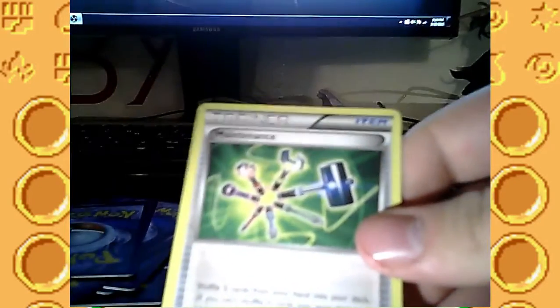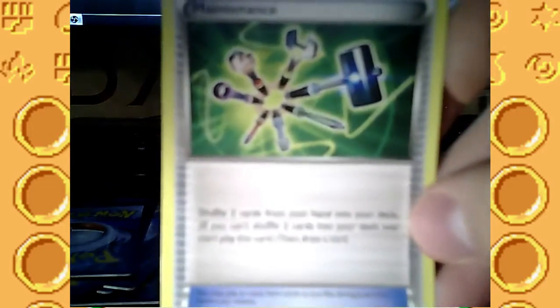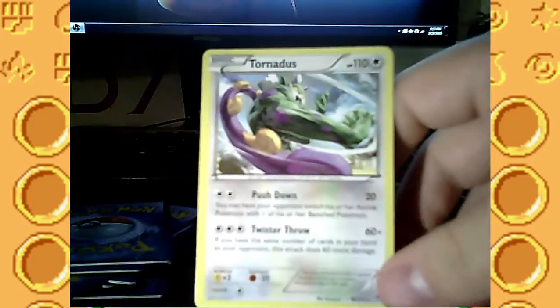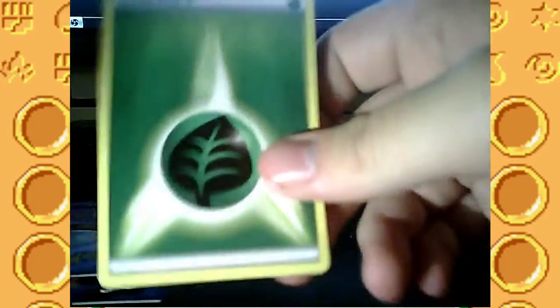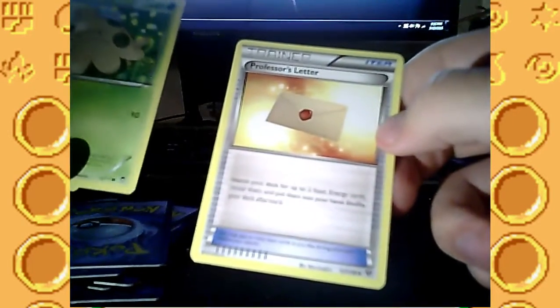Potion — heal 30 damage from one of your Pokemon. More Fairy Energy — always could use that. Maintenance: shuffle two cards from your hand into your deck, then draw a card. Tornadus, 110 HP — this is a basic card so I can instantly put it down. I haven't used it too much honestly; I've just been using Eevee and Sylveon and Leafeon, sometimes Victory Bell. Grass Energy. Professor's Letter: search your deck for up to two basic energies, reveal them and put them into your hand, shuffle your deck afterward. This is a very helpful card.